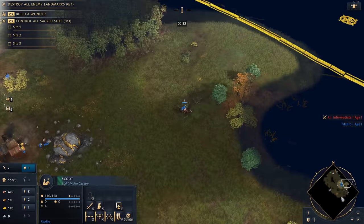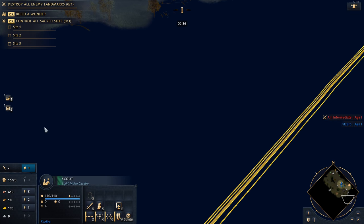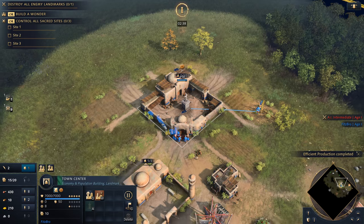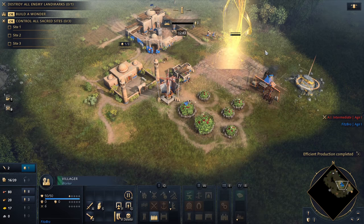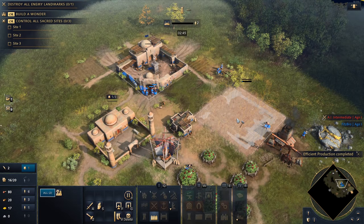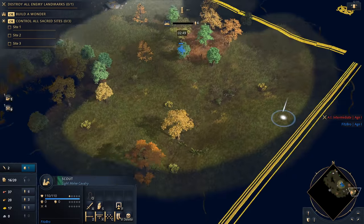Leave your wood villagers gathering because you're going to need to get those buildings down once you hit the next age. We're able to age up just about the two minute 40 second mark — probably a little faster if you're not talking like I am. I'm going to pull two off of sheep. We got four on the Dome of Faith and that research will be going.